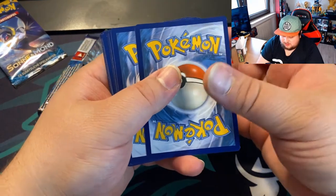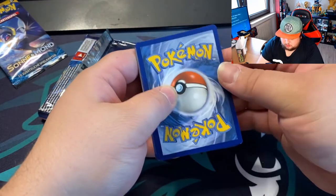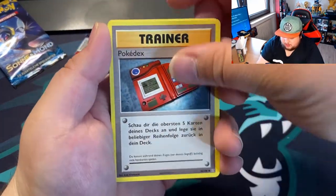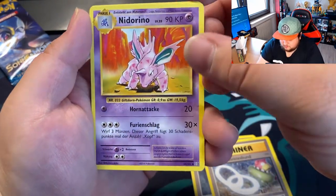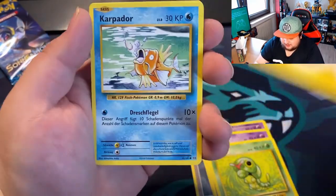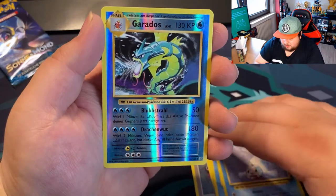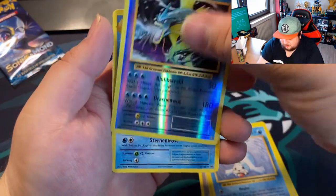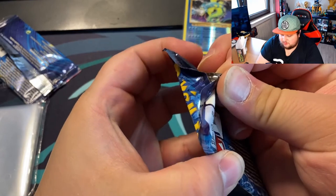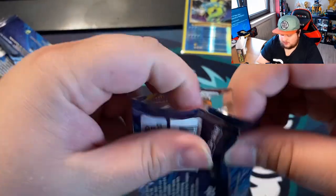Another code. I think it's three. Got the Pokedex, got Nidorino. Love these old designs. Got Gastly, got Caterpie, got the Lightning Energy, got the Magic Orb, got the Seal. Yo — got the Reverse Holo Gyarados! This is actually sick — it's like a reprint of the old cards. I absolutely love it.